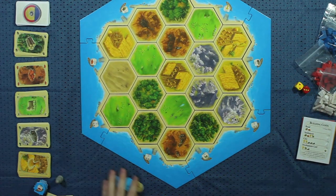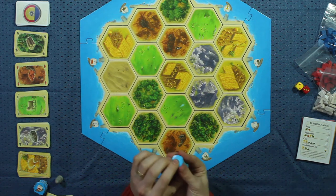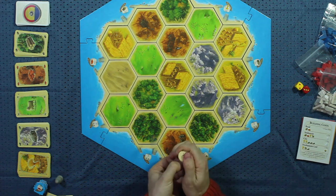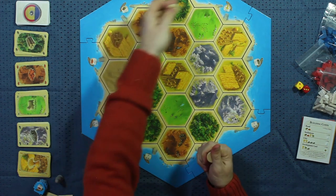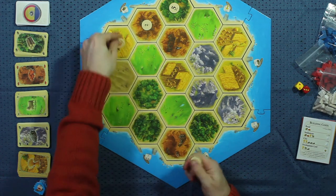Now we're going to put the number tiles on. These number tiles are lettered on the back side — numbers on one side, letters on the other. Flip them all over to the letter side and sort them alphabetically, so we have A on the bottom of this pile, stacking the whole way up through R. We have a stack of tiles all in alphabetical order on the bottom side, and we're going to deal around the board — pick any tile on the outside, go in either direction around the board, skipping the desert.